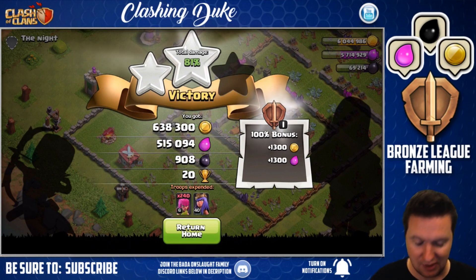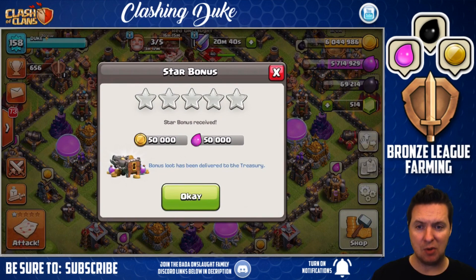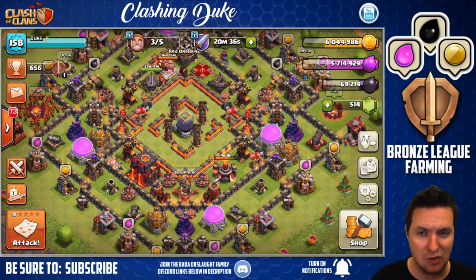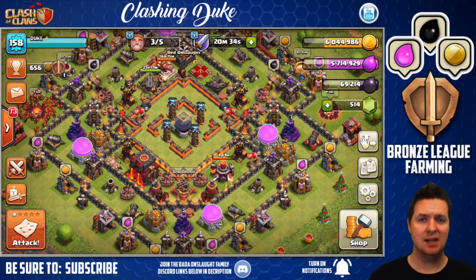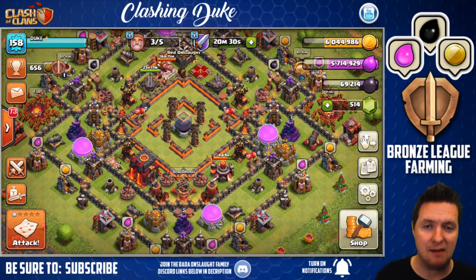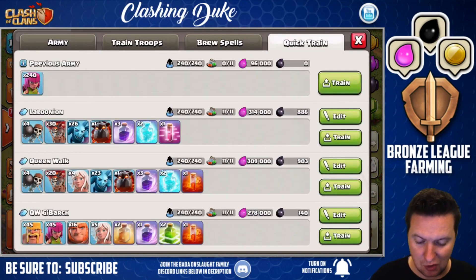515,000 elixir — so hey, for those of you guys who might question bronze league farming, here is your evidence right off the bat. Awesome job. Star bonus is only 150,000, so that's one thing you really cannot ask too much for with your loot bonus and league bonus. But you really make it up with some of these monster raids here.